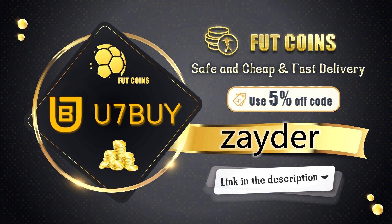For any Ultimate Team coins check out the link in the description down below — use code Zator at checkout for 8% off if you're new, 5% off if you are returning.